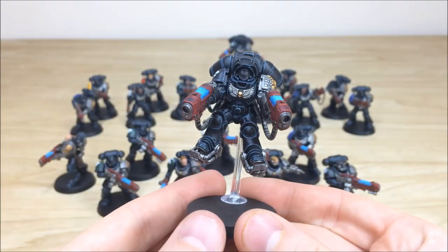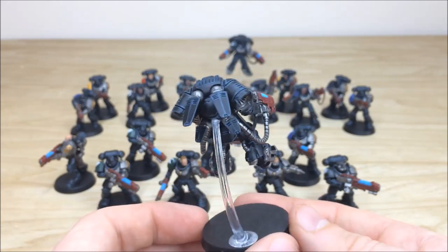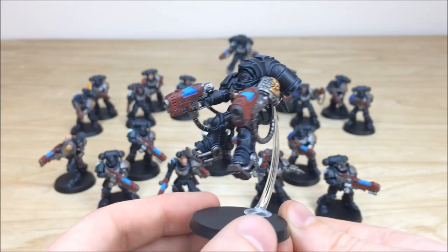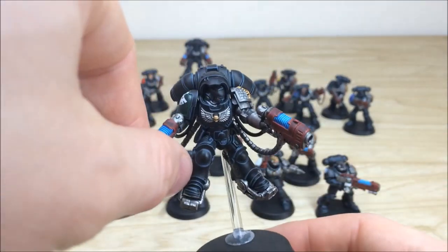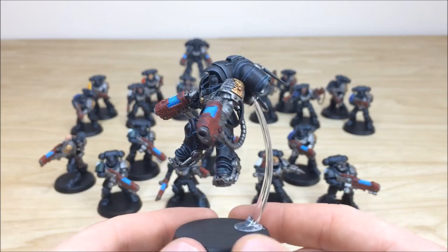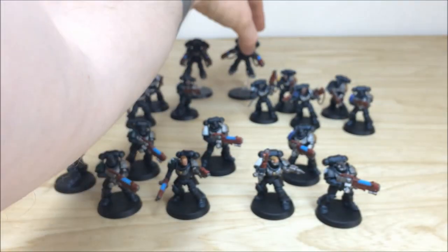Then we've got the two Inceptors at the back — really cool models with loads of extra arm panel detail work. The plasma's glowing nice and hot, which is cool. Every edge is fully picked out and highlighted, with a lovely consistent finish across this commission. Pulling forward the last chap — a Dark Angel — just shooting someone, all the areas of edge highlighting fully done on him as well.